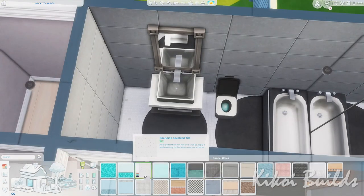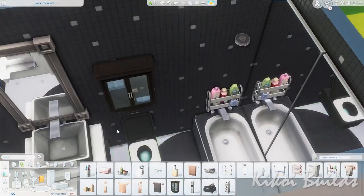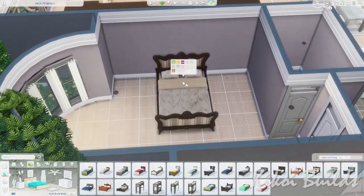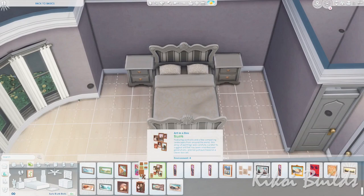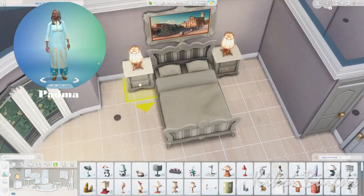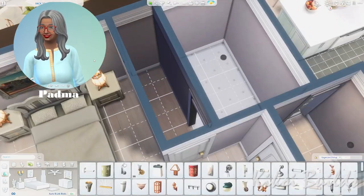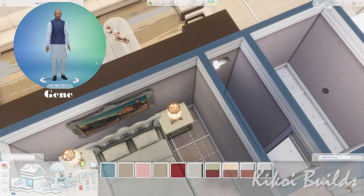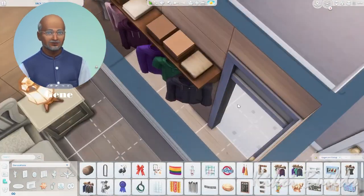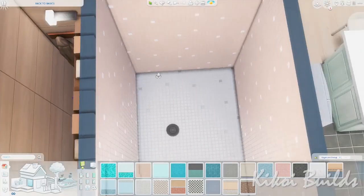This is one of four bathrooms in this house — yes, four bathrooms, four bedrooms. It's a large multi-generational house. Here's the first bedroom: the grandparents' room. I wanted it to look like a bedroom for grandparents, with old-fashioned furniture — an old-looking bed, bedside table, chairs, and dresser.